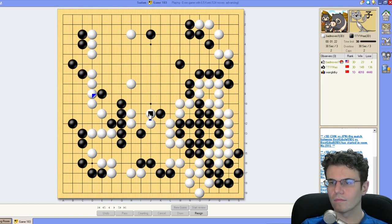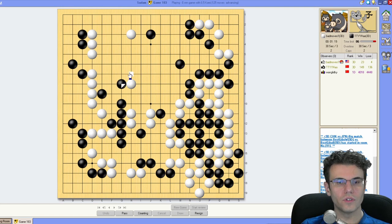Overtime countdown has begun — he's in byo-yomi. I succeeded in getting my fourth line wall almost all the way across the board — he just got that opening with the 4-3 stone there. That was the only thing preventing me from completing it, although I actually could have just attached at 4-4 instead of doing the high approach. Should have done the new way — didn't need to do the old way.